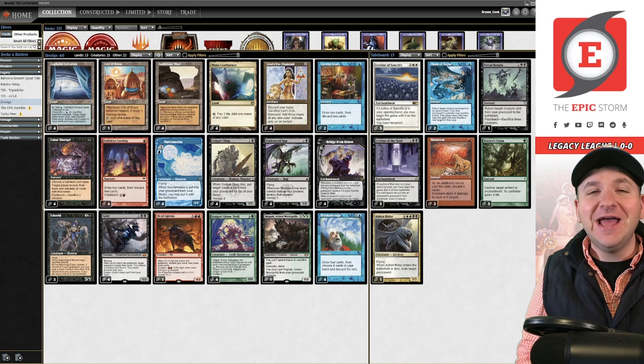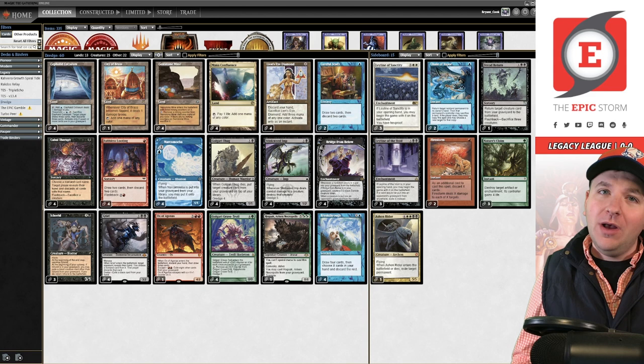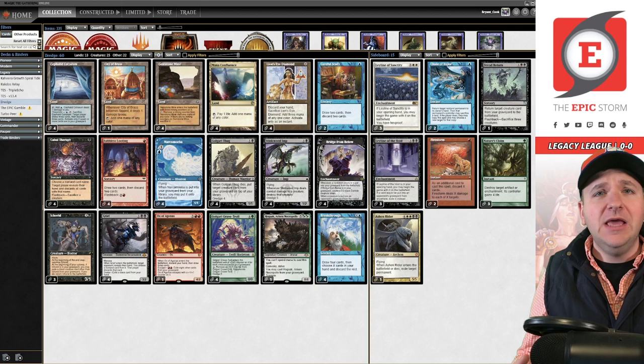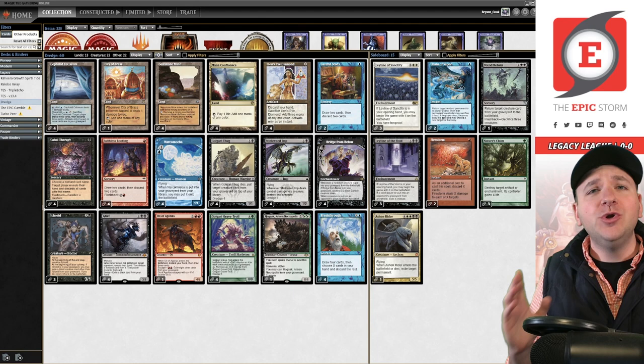Welcome back to the Combo Cabal. I am your host Brian Cook. Today we're not playing Storm — we are in fact playing Dredge, an all-time classic Legacy combo deck. Some people think it isn't Magic because you're not playing in a traditional sense, but there are many ways to appreciate this wonderful game, and exploring outside the box is something I celebrate.